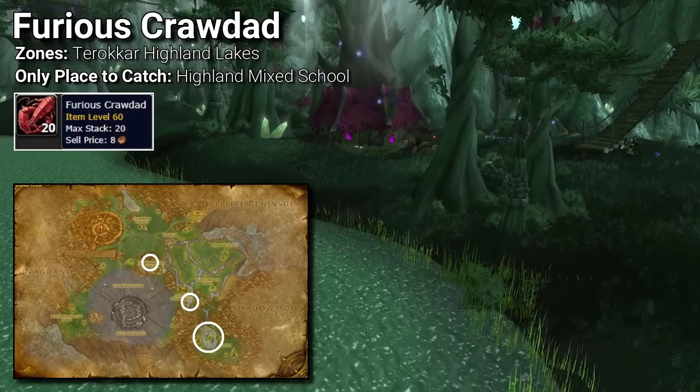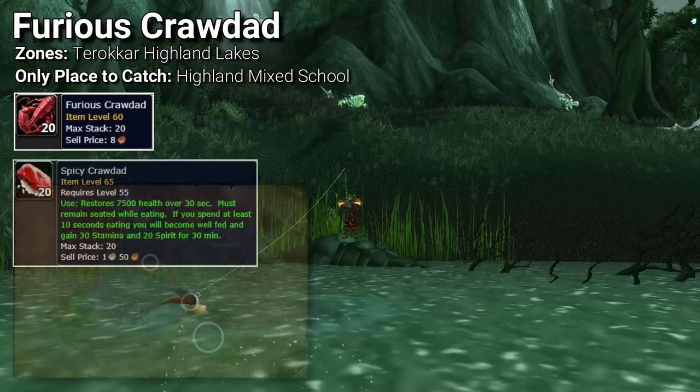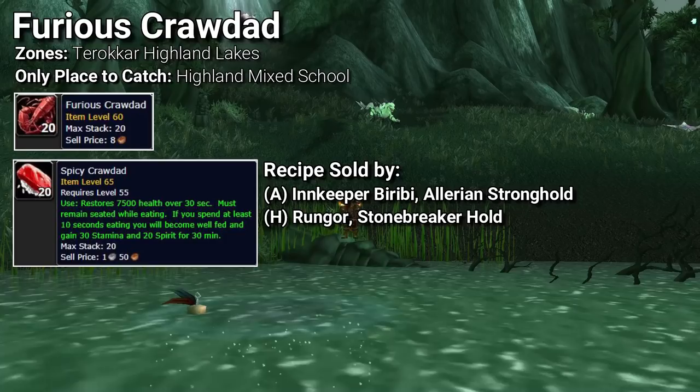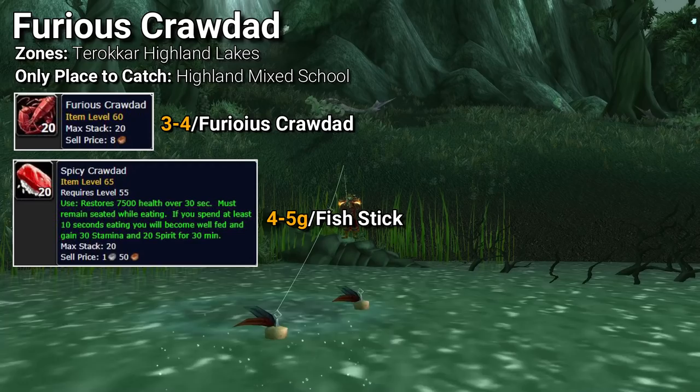Tanks have two food buffs to choose from, and both come from fishing. The first is the Furious Crawdad, which can only be caught in Highland mixed schools found in the three lakes high above Terokkar. The Furious Crawdad makes the Spicy Crawdad, which grants a plus 30 stamina bonus that every tank will want to be using. The Furious Crawdad should sell between 3 and 4 gold per item, whereas the cooked version may sell for 4 to 5 gold per item.